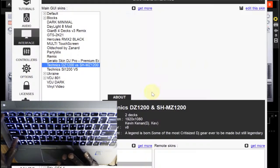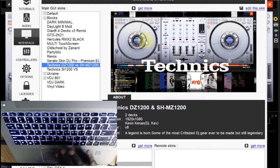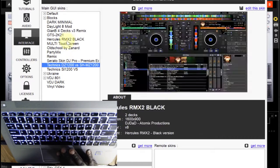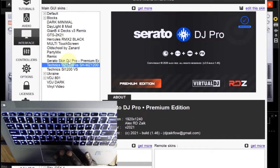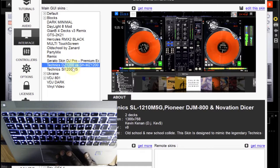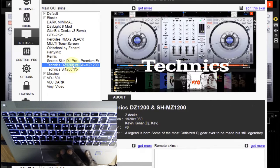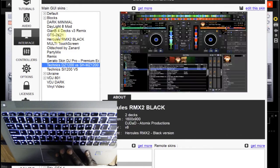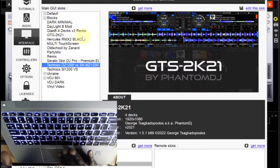In my case I use Shift to open the settings. This is where you have all your design — this is where you have all your different interfaces. You can see this is the Serato screen, this is the one I am using here, this is another one, this is Ukraine. You can see them individually. So some of these are preset — they come with Virtual DJ — and some of them you have to get separately.